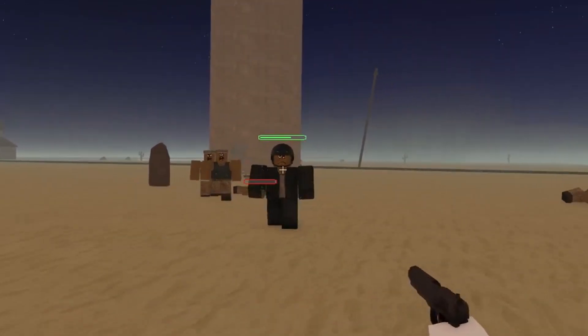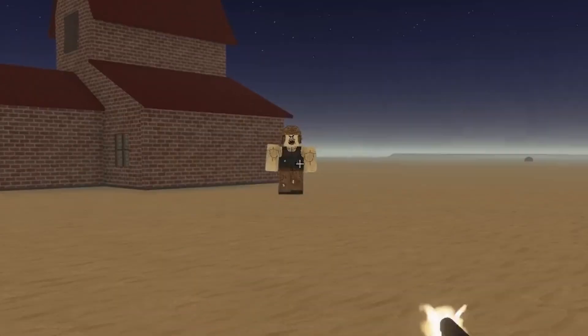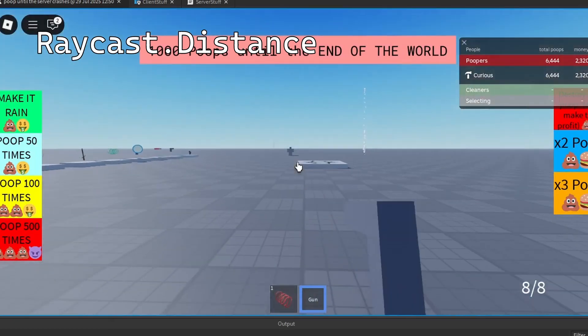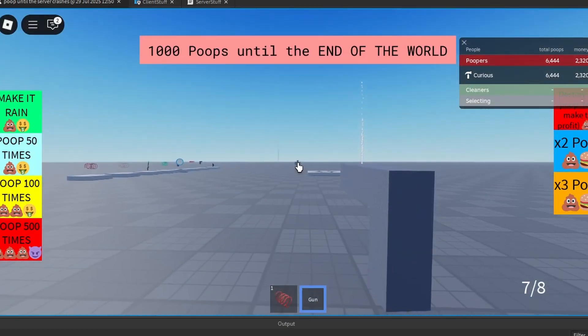Finally, let's talk about how the gun knows where to shoot. In A Dusty Trip, the gun draws a straight line out of the gun and uses a technique known as raycasting to know what that line hit. If the line hits a zombie, the gun script can get the zombie's humanoid and subtract health from it. Raycasts have a property called distance, which is how long the line coming out of the gun is. This is used to prevent you from sniping a zombie from a kilometer away with a pistol.